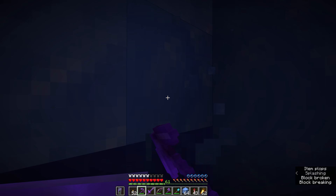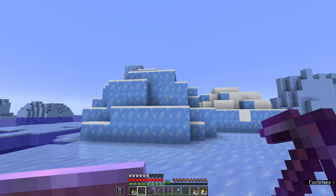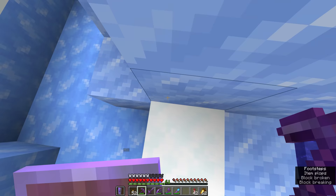Around the corner in this frozen ocean, we have more of what I'm looking for. There are a couple of mounds of blue ice here — these smaller, chunkier icebergs that will generate every so often, and they will have exclusively blue ice in them, give or take maybe a cap of packed ice here and there. This is going to be a lot easier for us to take down blue ice in bulk.